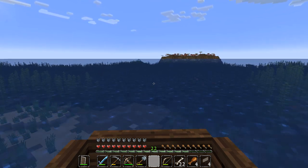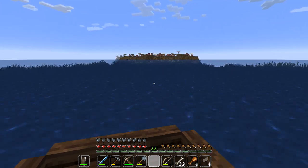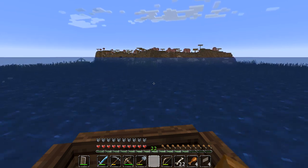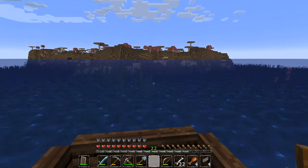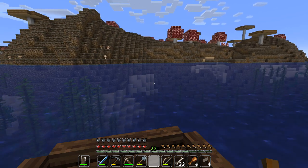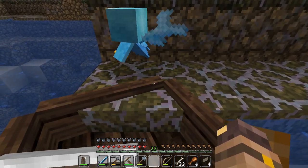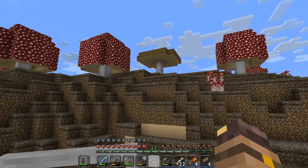Oh my goodness guys, is that what I think it is? I think it might be — oh my goodness — I think that might be a mooshroom island! It is! I haven't seen one of these in a long time, really a long time. That means there are mooshrooms — those are those cows that have mushrooms growing on their backs. This is so cool! It's not that far from me either. The whole thing is made out of... mycelium, or whatever it's called. There they are — oh my gosh, I want one so bad!